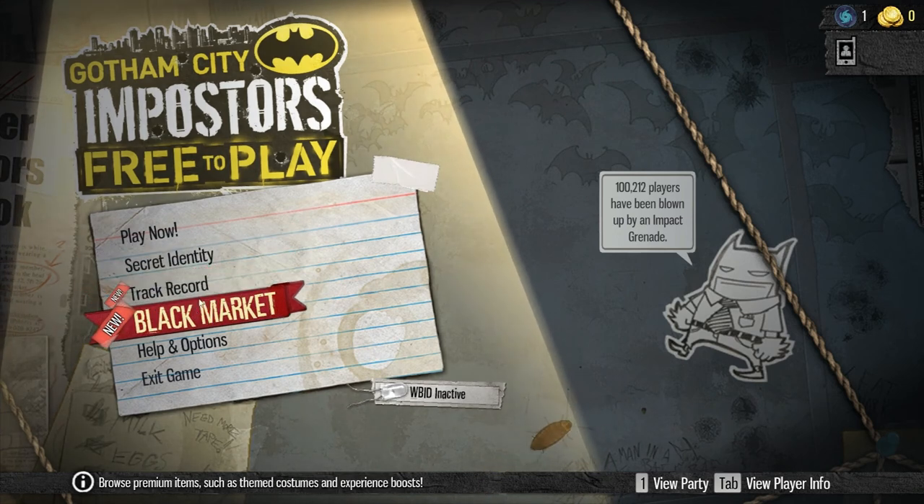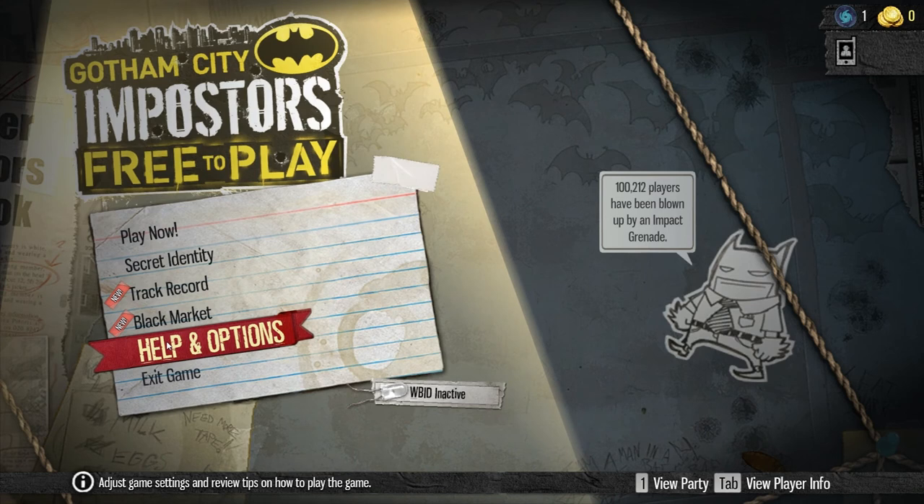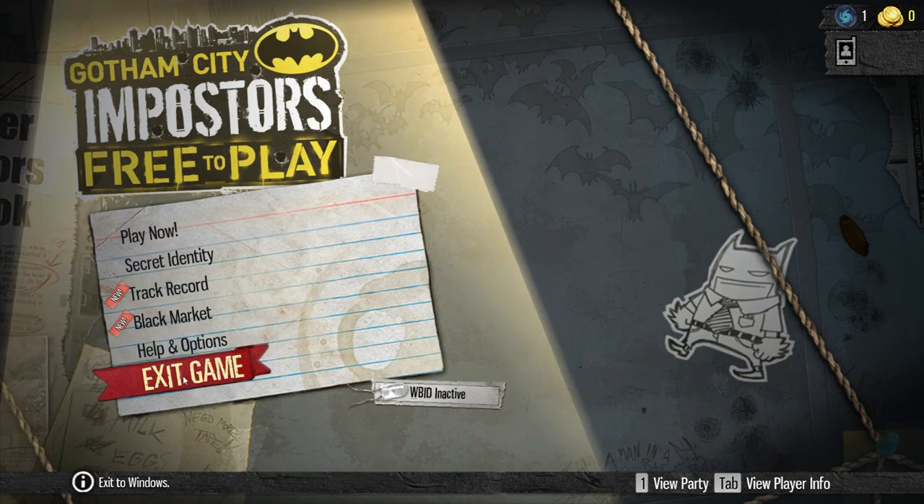Track Record is your stats, Black Markets is where you blow your real money, Helping Options, and Exit Game. Yeah, it does that.